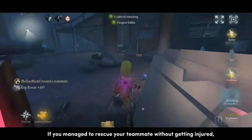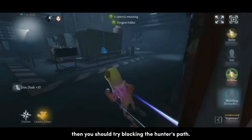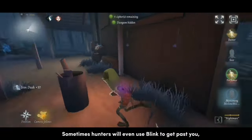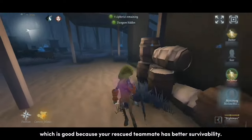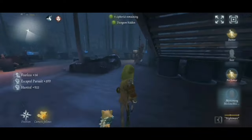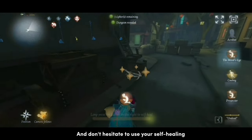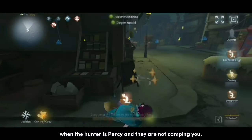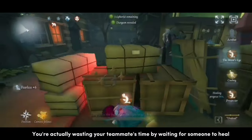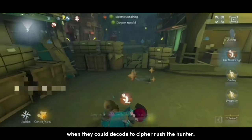If you manage to rescue your teammate without getting injured, you should try blocking the hunter's path. Sometimes hunters will even use blink to get past you, which is good because your rescued teammate has better survivability. And don't hesitate to use self-healing when the hunter is nearby and they are not camping you. You're actually wasting your teammate's time by waiting for someone to heal when they could decode to cipher rush the hunter.